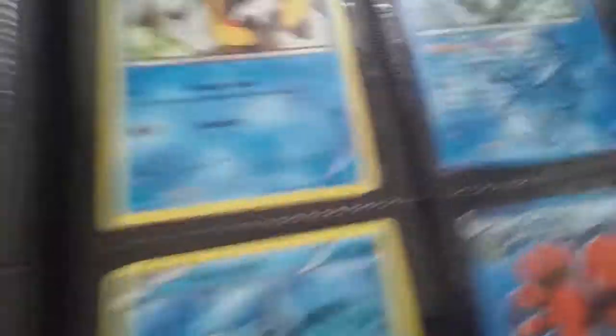Here's the end of the Grass section — Foongus, Shroomish, Bellsprout, and Dustox. And now I'm going to go on to Water. See the Water Energy right there. This Seel is actually my very first card I ever collected right there.